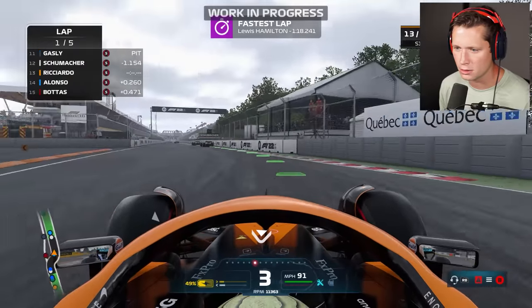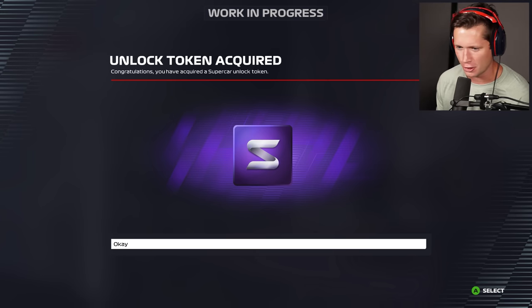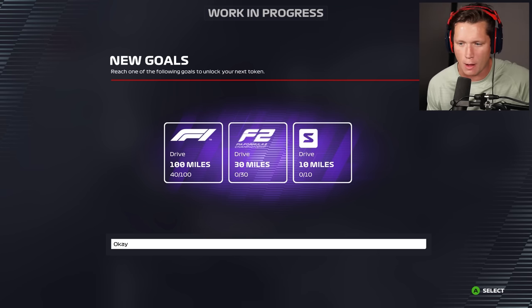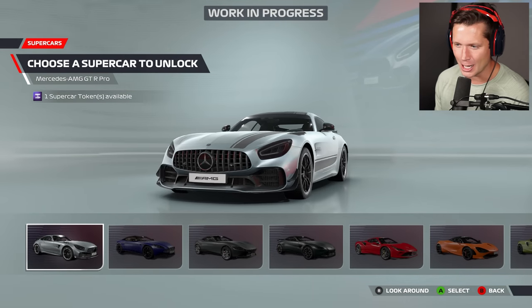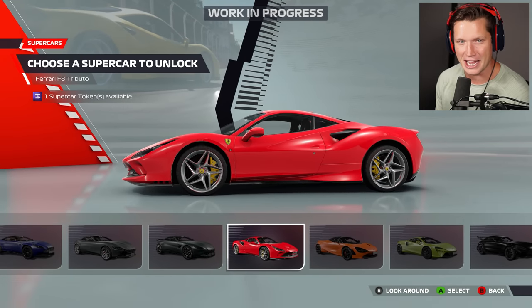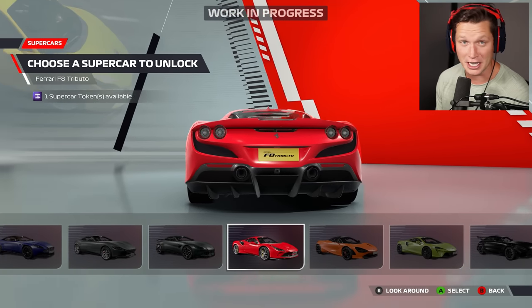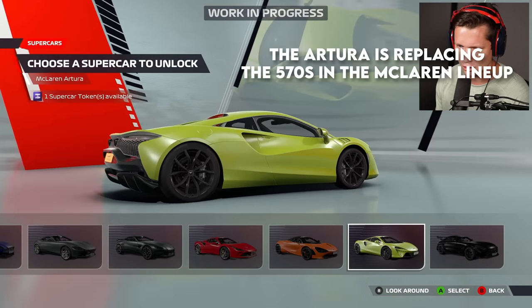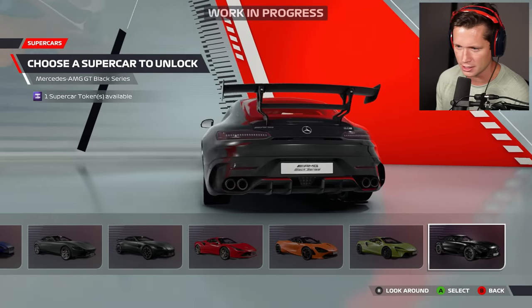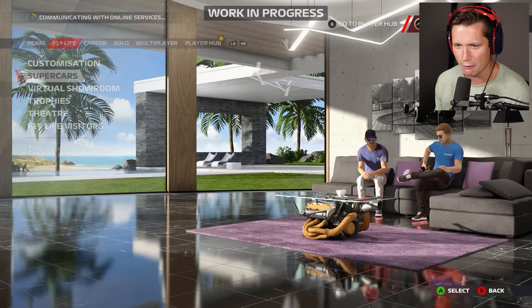Just 40 miles later we have unlocked a supercar token. The second one is going to take 60 miles in F1 and will continue going up from there. Now we get to decide what to unlock. I'm leaning towards the F8 — I love the rear end of these things, I actually just saw my first one in person yesterday. Love the 720S too, and the Artura looks pretty sick as well. Let's just go with the AMG GT Black Series — a classic right here.